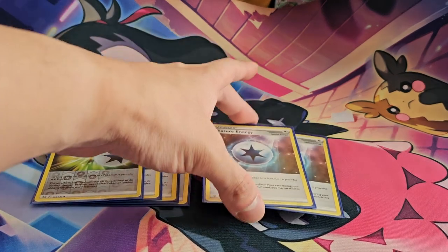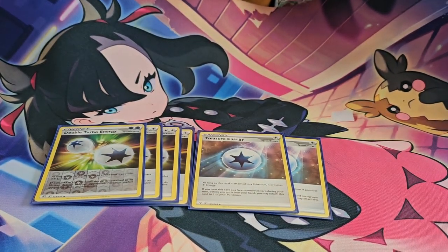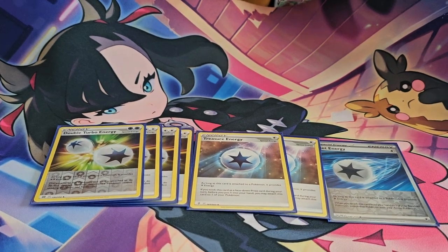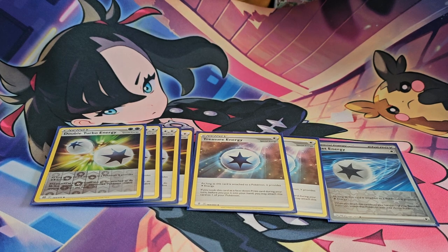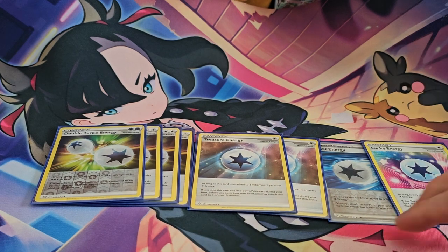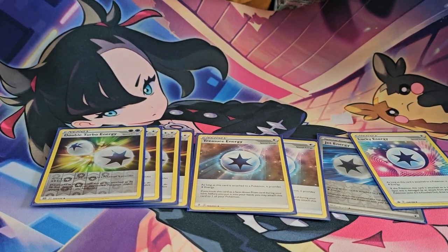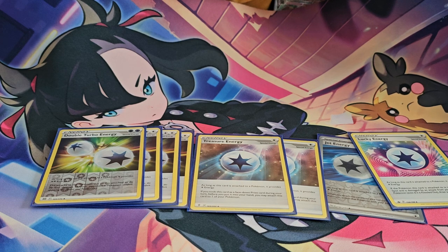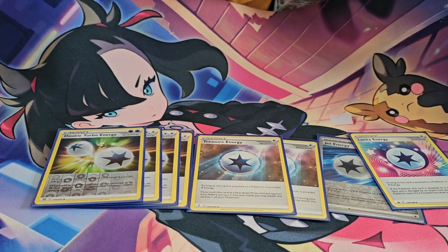We're also playing two copies of Treasure Energy — a very nice card to speed up the process. Even if you draw into it just attach it, because Salazzle takes colorless energy. I'm also playing Jet Energy, a nice card for a bit of a switcheroo, though it's not essential — just a helpful utility in certain situations. I'll finish things off with Lucky Energy. Lucky Energy is great because you get to draw a card from it, and given that your Pokemon only really needs colorless energy, Lucky Energy is just the right card for this particular deck.